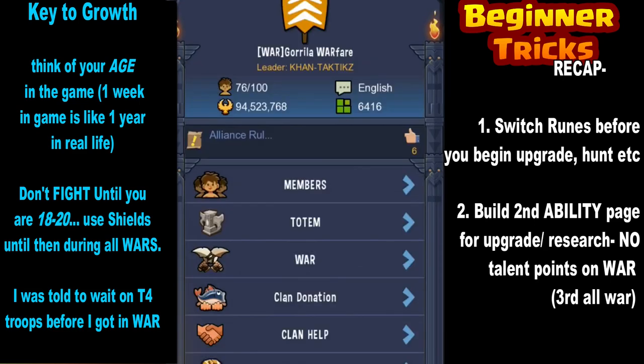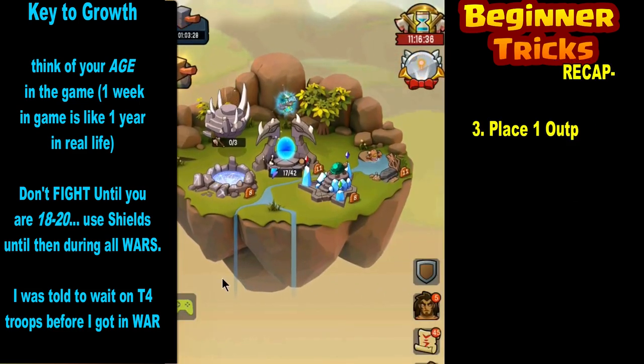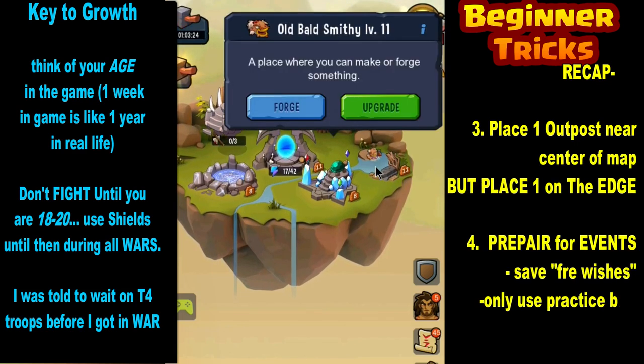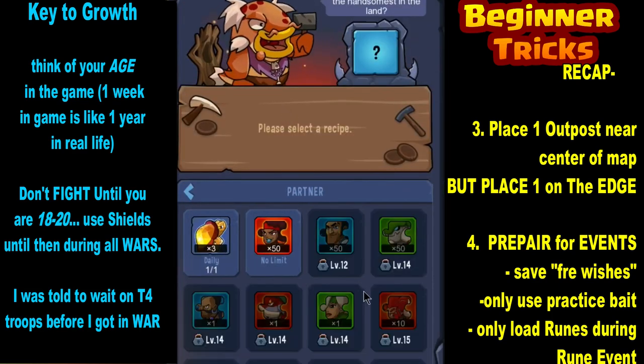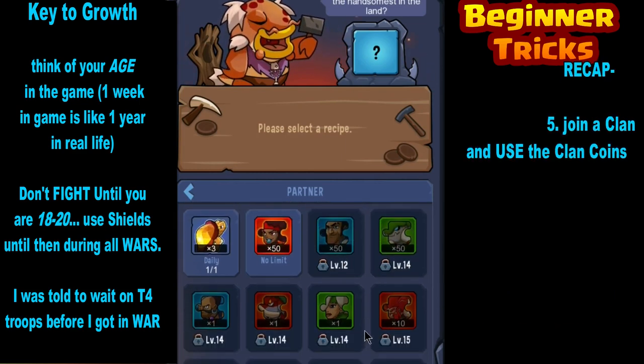Use your clan coins wisely. At first you want to collect shields and teleports with your clan coins. Help your clanmates out as much as possible — every time they ask for a building upgrade, keep helping them. Then use your clan coins for shields, for friendly teleports, and eventually for the 15-hour speed-ups.